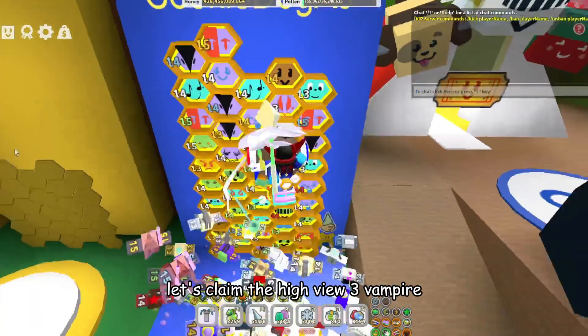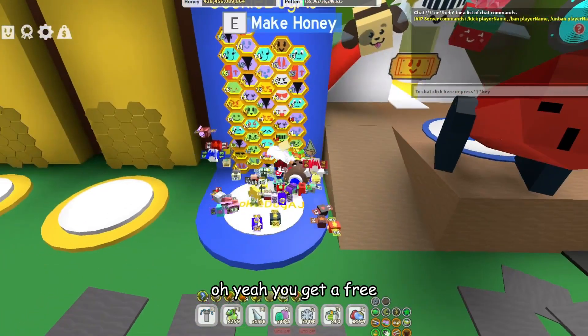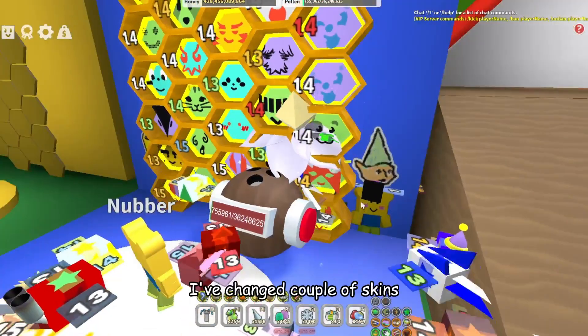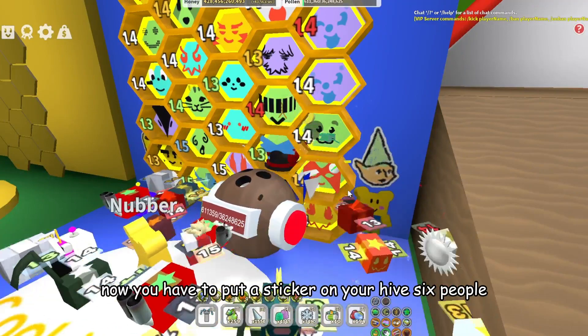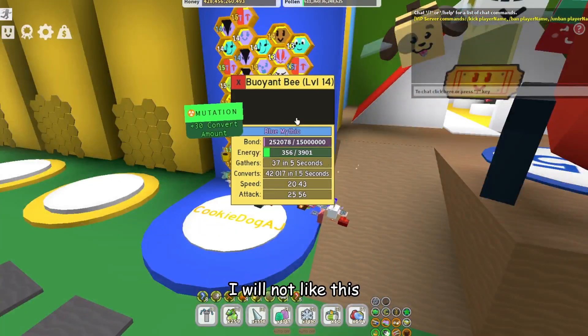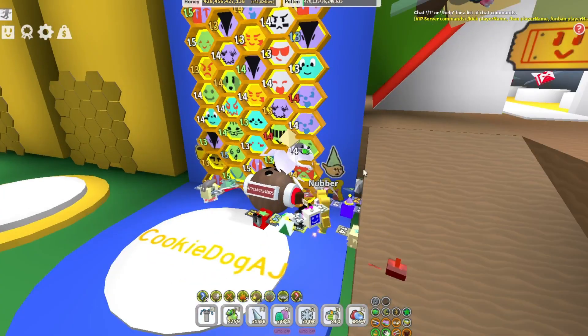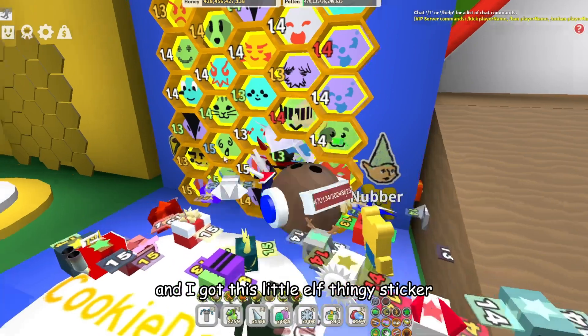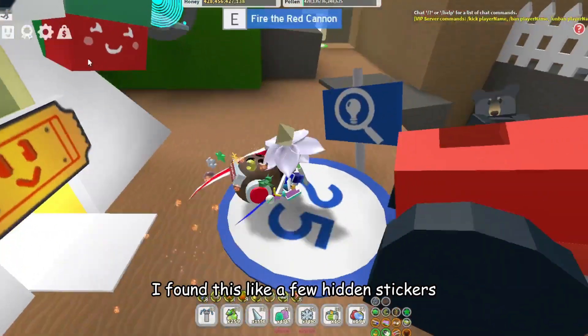Let's claim the hive here — 3 grand hive. Oh yeah, you get a free blue-red hive. I'm going to change cub buddy skins now. You have to put a sticker on your hive, I think it's pretty cool. I have a blue, but right now we're not going to change this. Yeah, I haven't played in a while and I got this little elf thingy sticker. I found like a few hidden stickers.